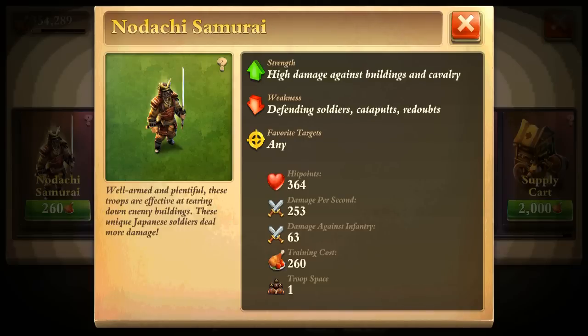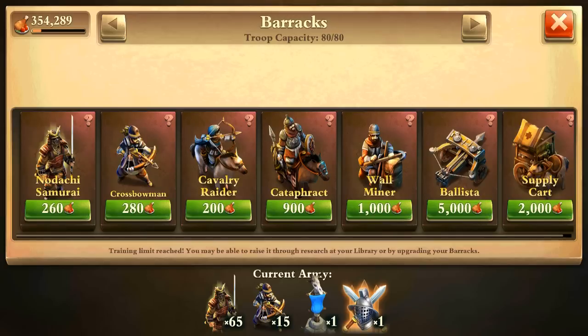Hey guys, I'm back with a new video today about the Nodachi Samurai. This is a unique infantry unit for the Japanese in the gunpowder age. It does 253 damage per second, which is a lot — even compared to the Fuseler in the Lightning Age, which only does 220. And this is only the gunpowder age.